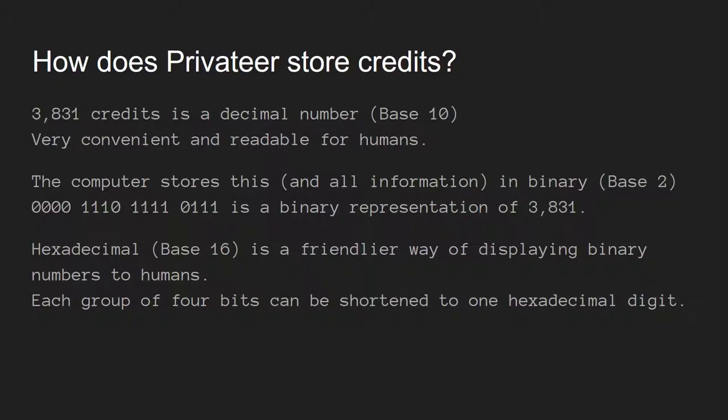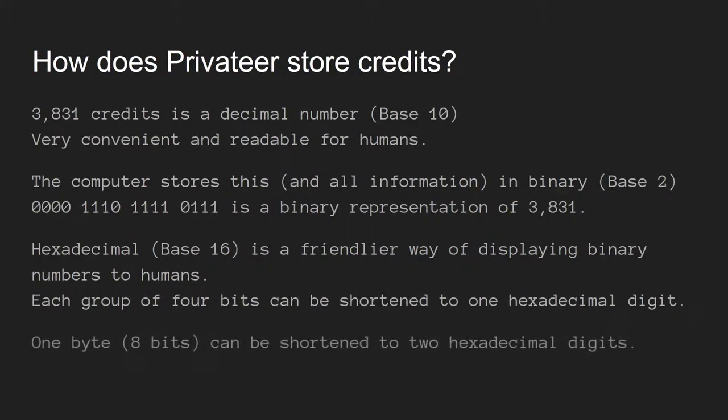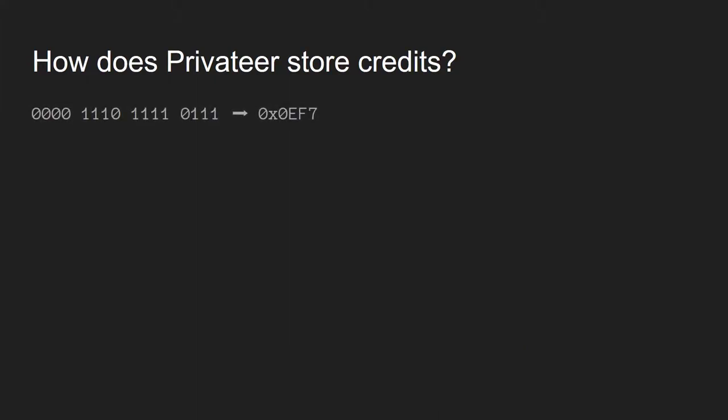That's not very convenient for people, so we use what's called hexadecimal. Hexadecimal is base 16, meaning you have up to 16 different digits — 0 through 9, and then A through F. That lets you represent 16 different values with one character. It's a more convenient way of showing binary data for a human. Rather than a bunch of 0s and 1s, you can look at a single character. Each group of 4 bits can be shortened to 1 hexadecimal digit, and 1 byte, which is 8 bits, can be shortened to 2 hexadecimal digits. So that previous sequence of bits becomes 0EF7 — that's the hexadecimal representation.